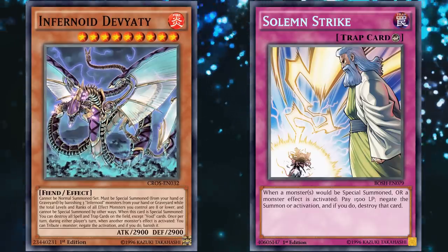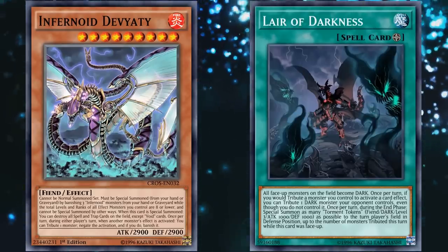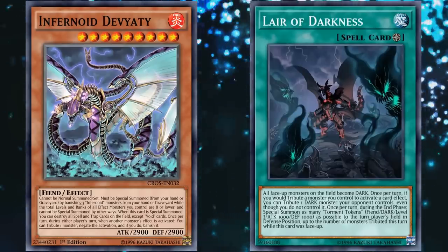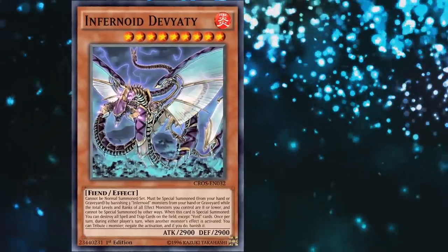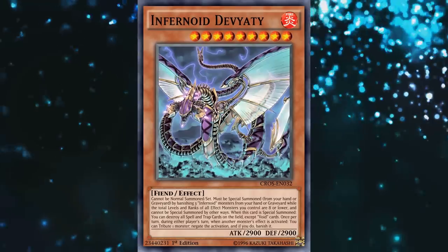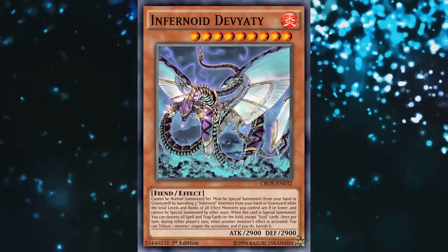Since a lot of Infernoid decks love to play Layer of Darkness, you can tribute one of your opponent's monsters in order to negate the effect of a different one and banish it. So Devyaty is really good and sees play in basically every Infernoid deck, a deck which does see competitive play pretty consistently, even if only at Tier 2 status.